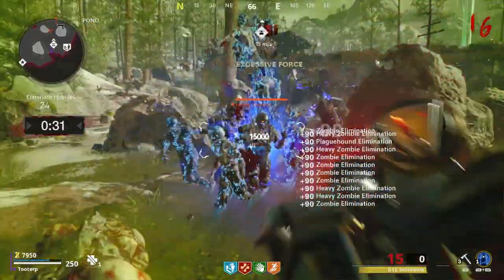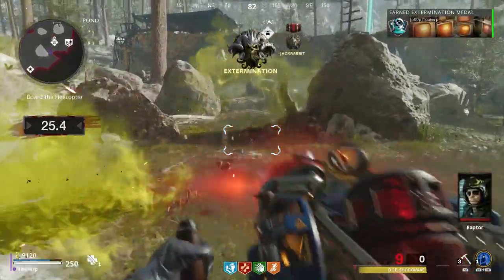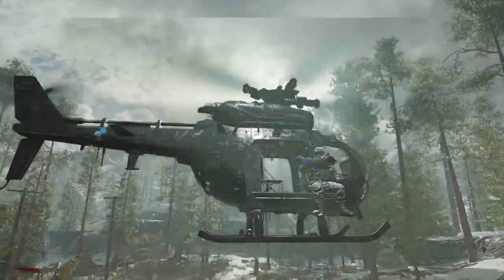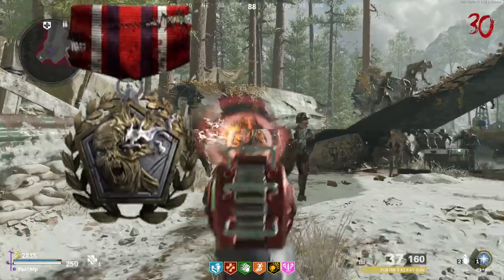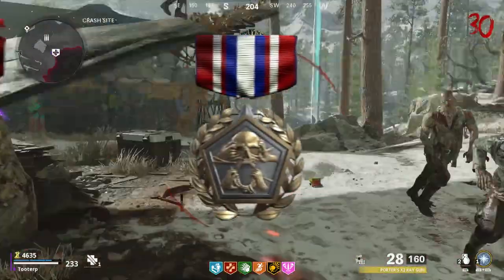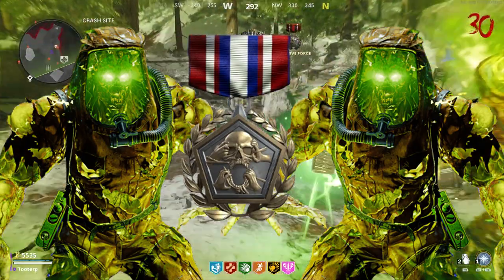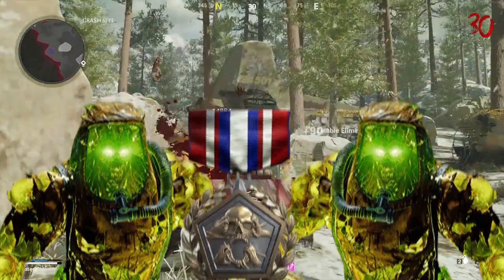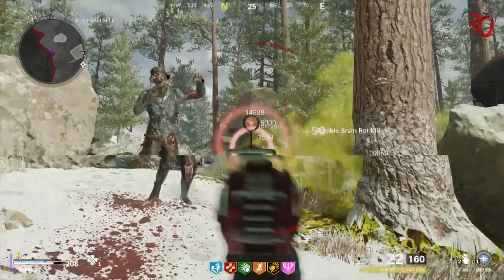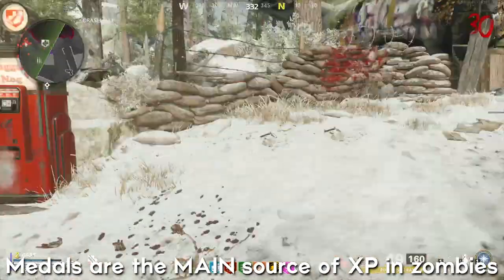I'm not going to go over every single medal, especially since I don't even have every single one, but what I do want to point out is that despite the game not telling us how much XP each medal gives, you can notice the little details on the ribbon of the medals, which I think determines the amount of XP they give. Medals with rips in them seem to be more insignificant, whereas medals without rips probably gave me much more XP. Paying attention to the medals is the best way to get XP from zombies, because those are the primary method of getting XP.